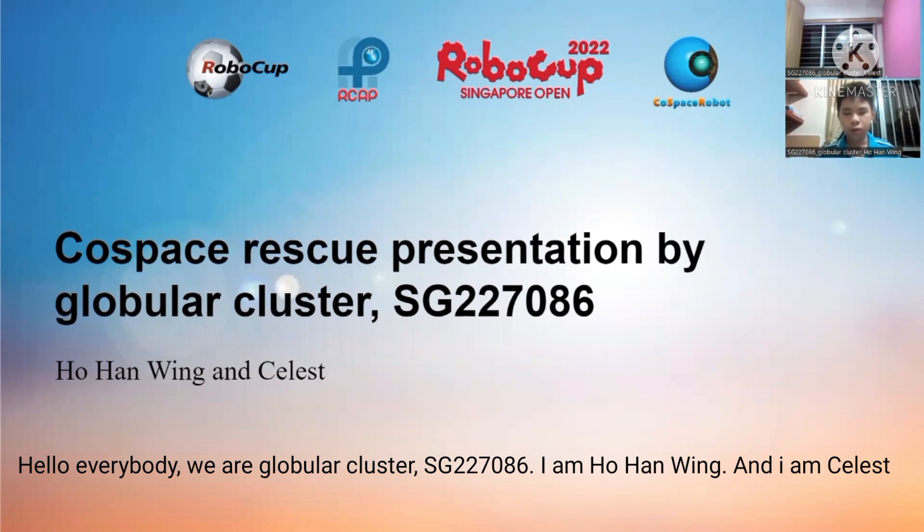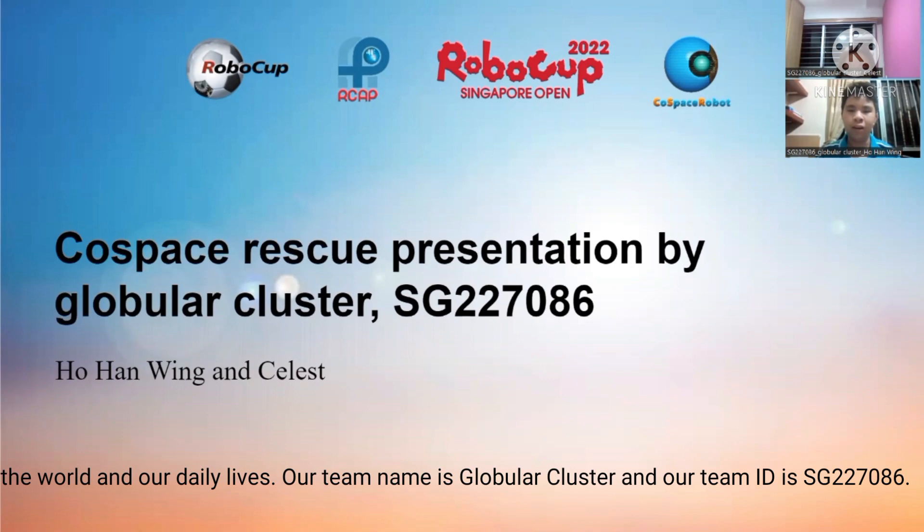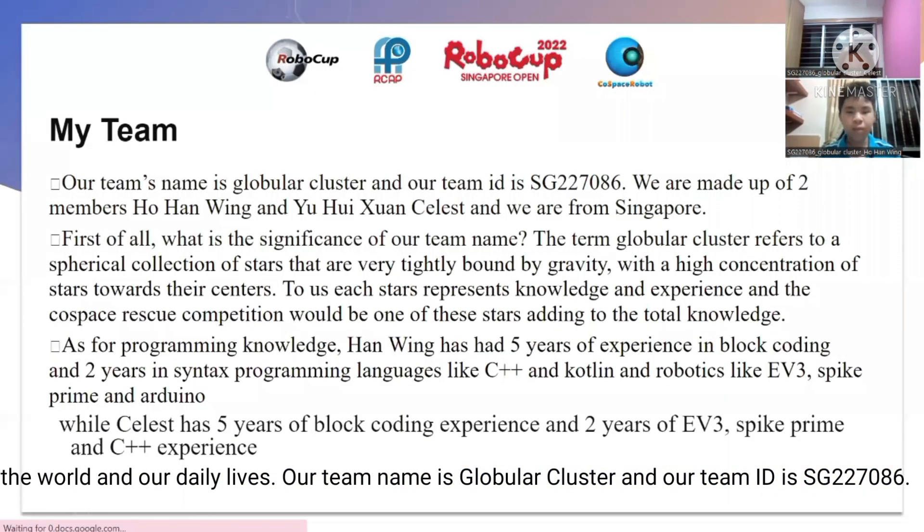Hello everybody. Today we are Globular Cluster, team ID SG227086. I am Ho Han Wing, and I am Fleth. Today we'll be presenting about our experience during the Cold Space competition and how we can use it for the betterment of the world and our daily lives. Our team name is Globular Cluster and our team ID is SG227086.